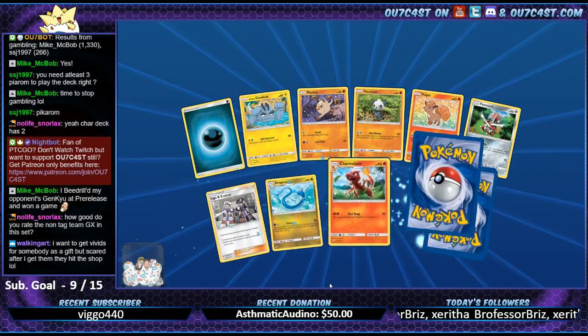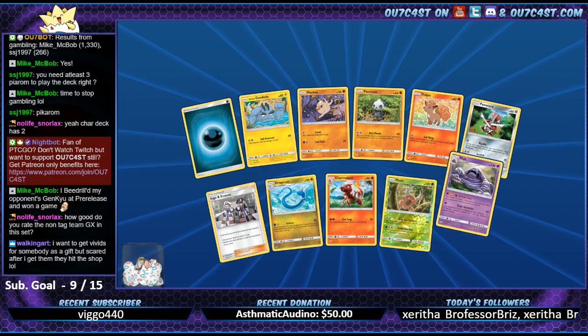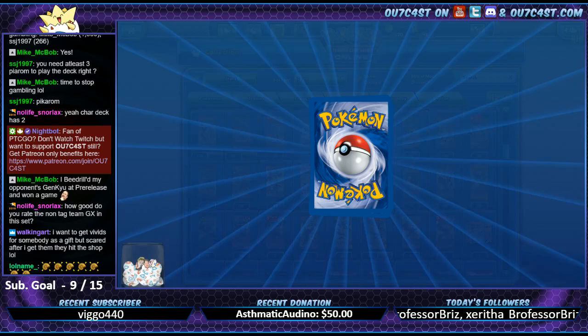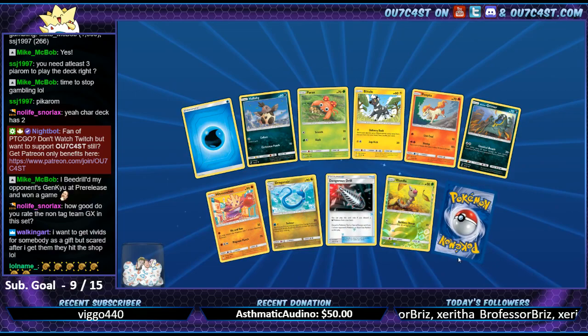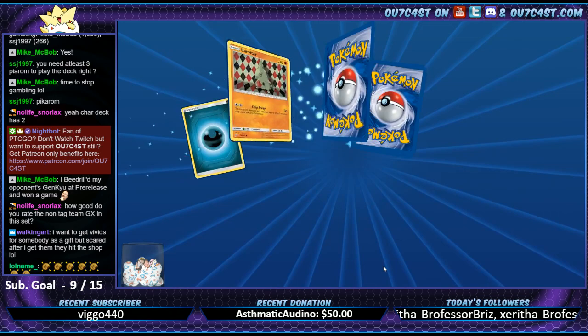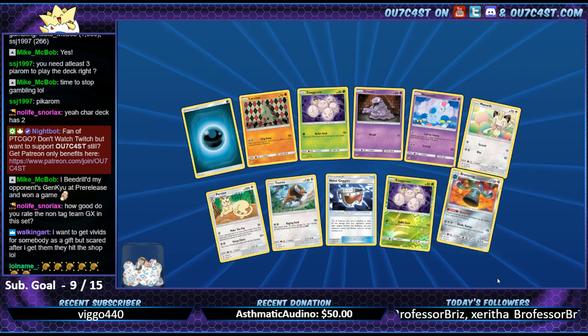Alright, next pack. Pinsir and Muk. Charmeleon, Dragonair, Ingo and Emmet. Pidgeot, Weedle - keep going. Arcadius is going to be quite happy - one of my mods - that there is a new Weedle. It's his favorite Pokemon.